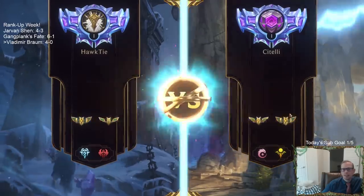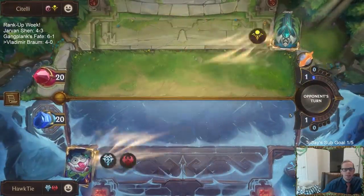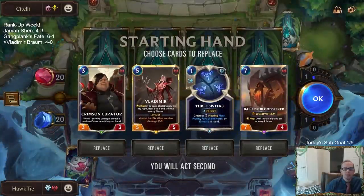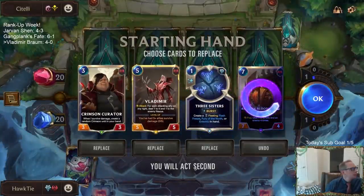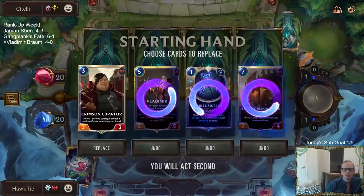Action Lee Sin — Lee Sin's the kind of card that can be really difficult to stop if they just have Lee Sin doing all Lee Sin stuff. Three Sisters could kind of help stop Lee Sin a little bit. I'll still send it back though.